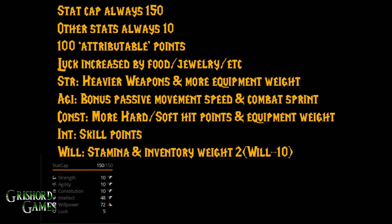Willpower is really important for crafters and also fairly important for combat characters — you need to carry your horse when you swim, not fall behind, and carry all your loot back. It directly affects your stamina as discussed earlier, and it also directly affects your carry weight. Your carry weight is your base plus your willpower minus 10 times two. So this character: 72 willpower minus 10 equals 62, times 2 equals 124 extra carry weight.